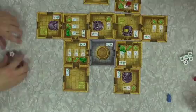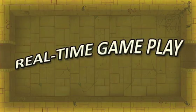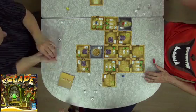As a team of adventurers, your group only has 10 minutes to overcome the curse and escape. Real-time gameplay means never waiting for your turn.